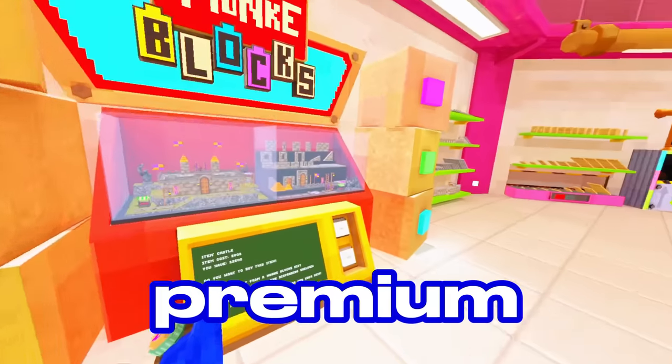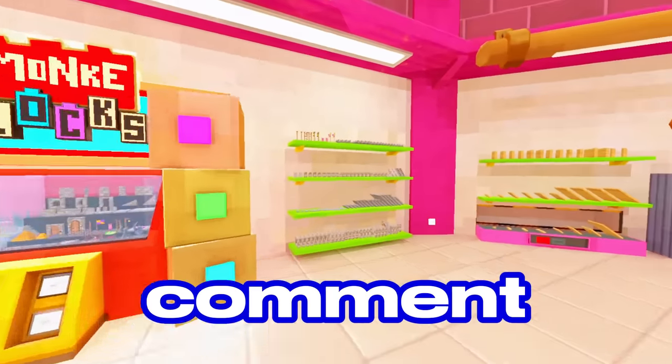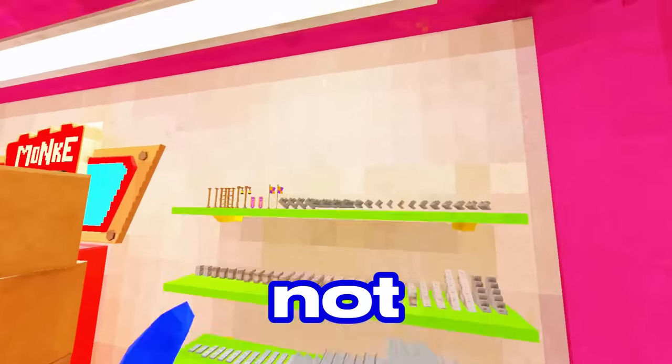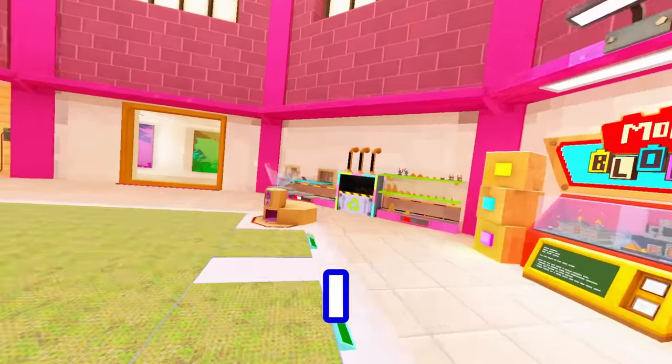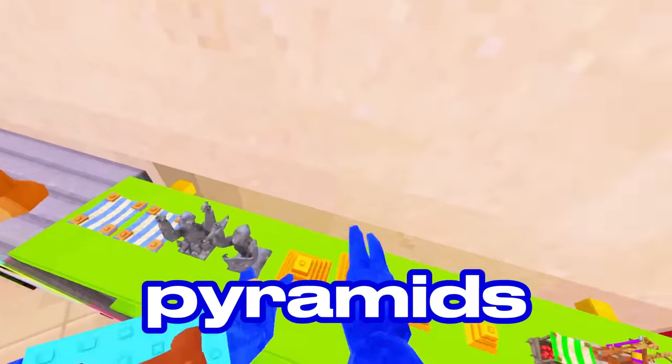Over here you can buy the premium stuff, and these are the premium blocks. There must be music in here though I can't hear it. Up here are the medieval blocks you can only use if you're premium — but some of the new blocks like cool statues and pyramids might be for everyone.